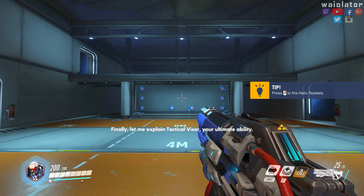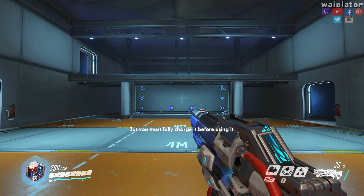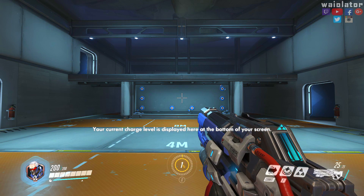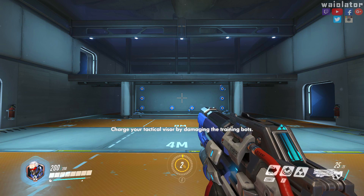Finally, let me explain tactical visor — your ultimate ability. These powerful abilities can change the course of a game, but you must fully charge it before using it. Your current charge level is displayed at the bottom of your screen. Charge your tactical visor by damaging the training bots.